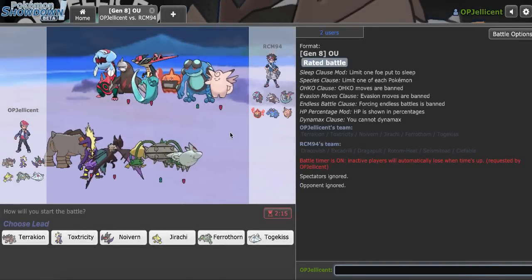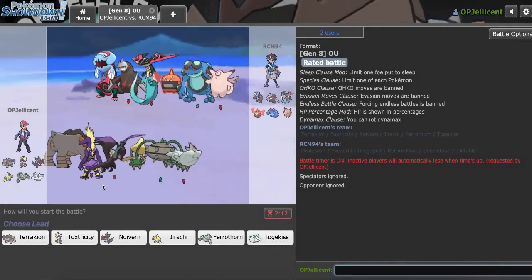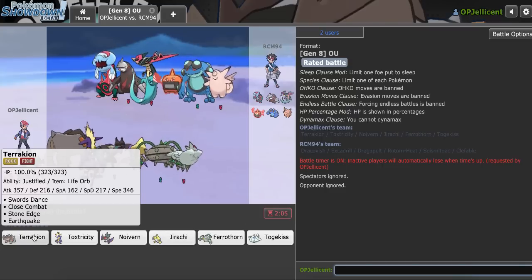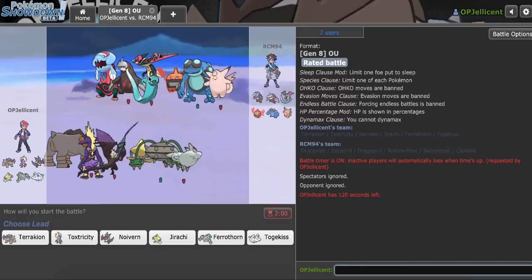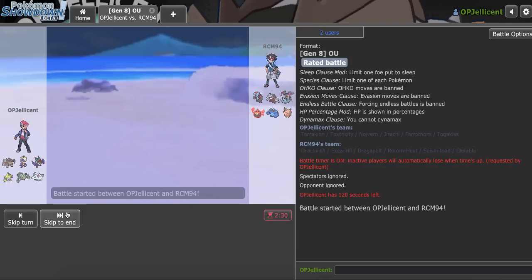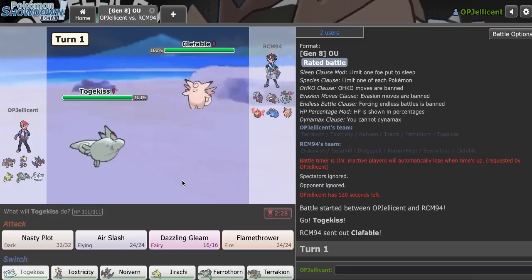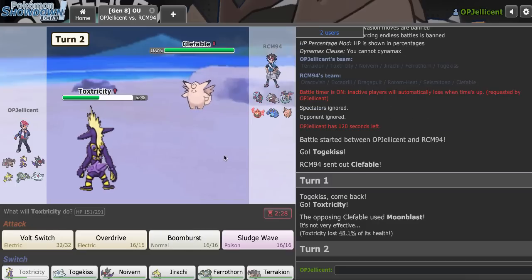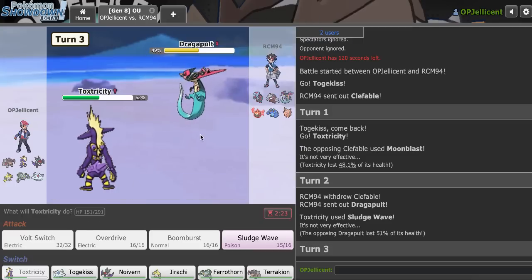I've got another game. My opponent has a Seismitoad, so I definitely need to wear that down to help out Scarf Jirachi. They also have Rotom so I don't know if Jirachi can do anything. I can try to break with Terrakion — plus two looks really strong. Dragapult is a giant problem. Against Clef, I don't know if it has Thunderwave, so Toxtricity is the best initial play. That's a Life Orb Moonblast for sure. They get in Dragapult and can basically two-hit KO.